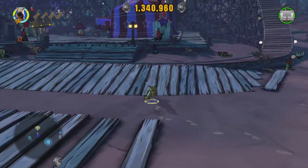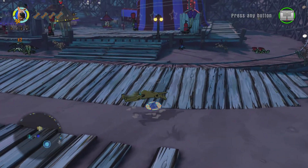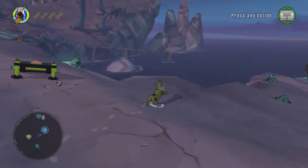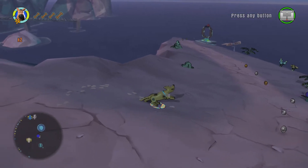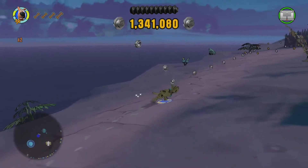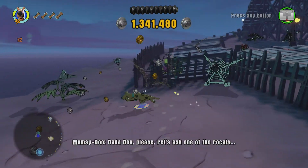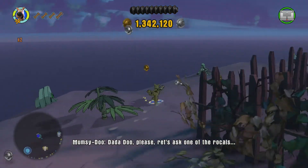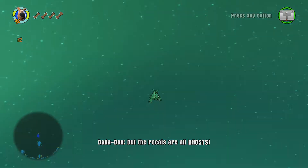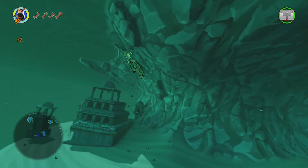He also can dig. Dig is where you see those little dirt piles and you just dig in them and there's like a gold brick or something below it. One of his other moves is dive, so he can go and just dive underwater like this. And that is it for Scooby-Doo.